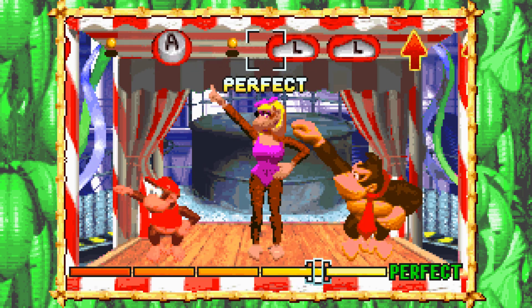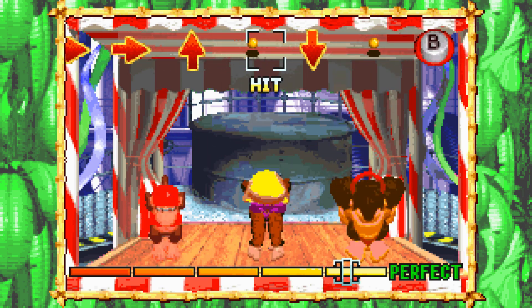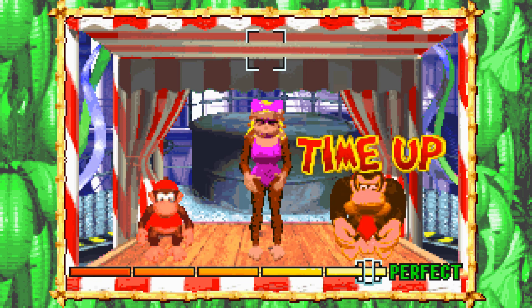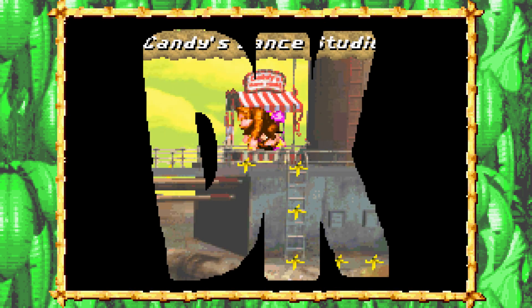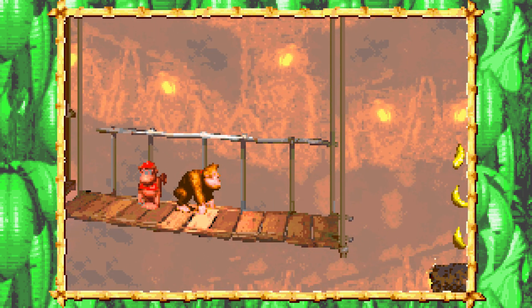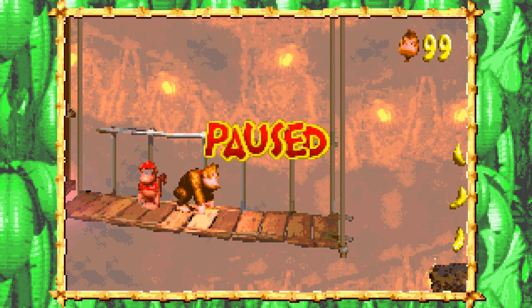Compared to the Funky minigames, which are all pretty easy throughout, there is a nice difficulty progression to these dance sequences. I do remember having some issues with those on the Game Boy Player. There we go, all done! 'You sure know how to hit the moves — here you go, take this.' More lives we don't need, but on a positive note we got ourselves a photograph. On that note, it's time to stop for the episode — join me in episode 7 as we continue through Kremkroc Industries and likely start the next world. Until then, I'm Exo, see you next time.